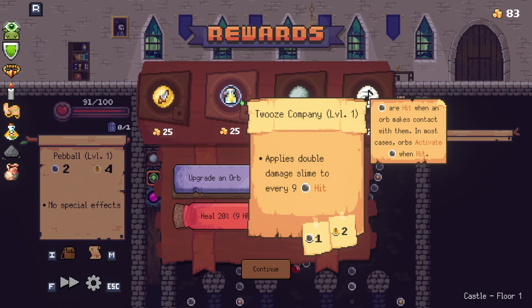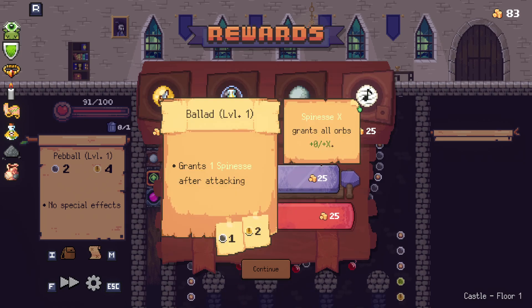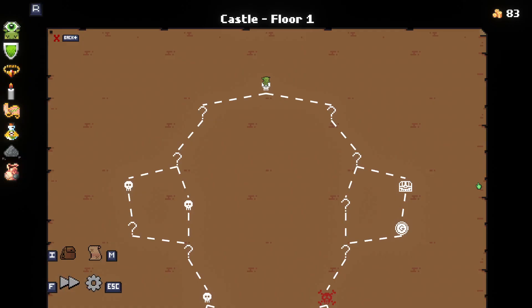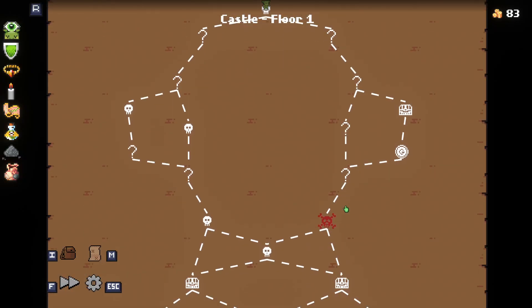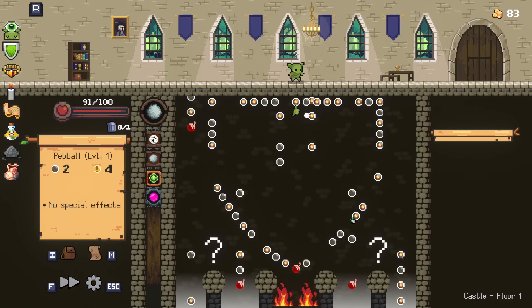Applies double damage slime to every nine hit. Continue. I think we want to go right because I want that shop.